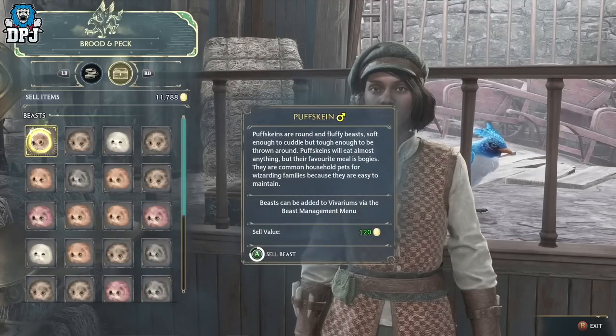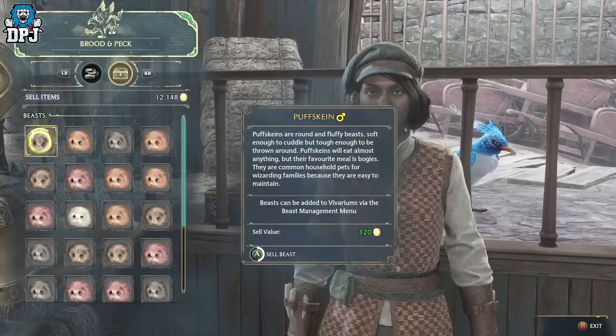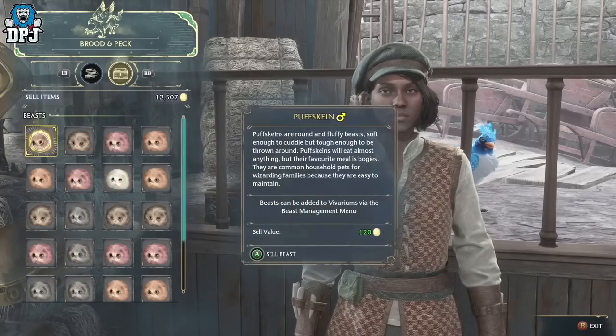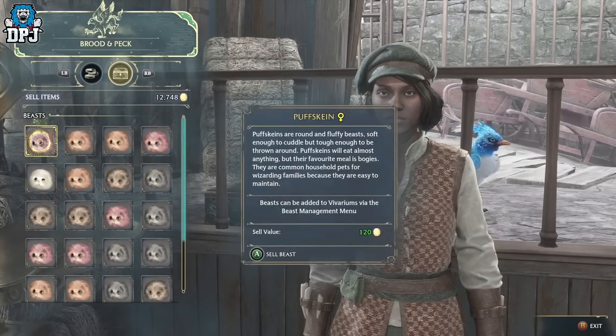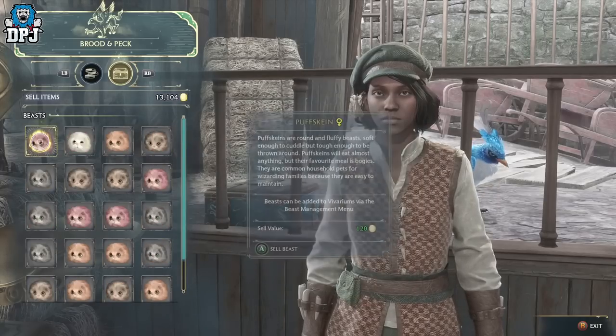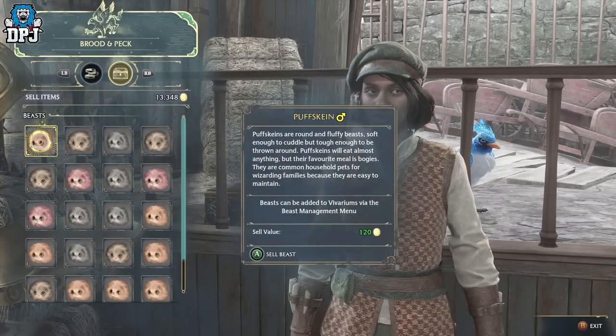Do what you've got to do — farm that cave, make sure you get all the beasts, fly away, reset time, skip time once, go back, and you are good to go. I'm only actually farming money now because I want to buy all the brooms — some of them are like 5k each, so this is perfect for that. If you've enjoyed the video, leave a like, and if you want to see more Hogwarts Legacy, be sure to subscribe. Hopefully I'll see you on the next one.